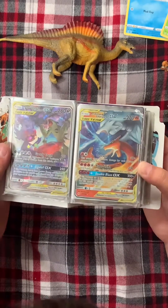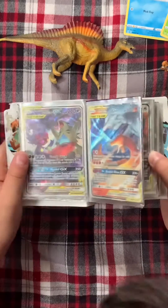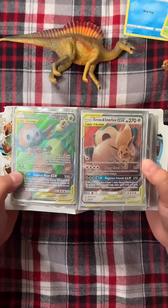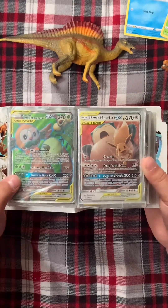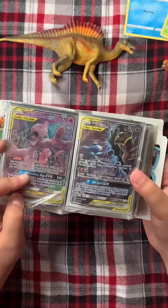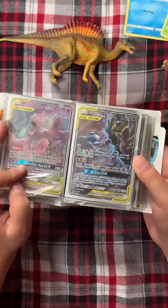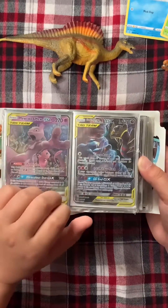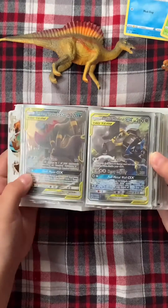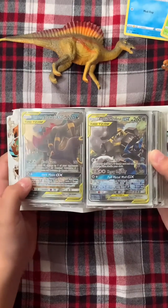My Reshiram and Charizard, my Rowlet and Alolan Exeggutor, my Eevee and Snorlax, my Mewtwo and Mew, my Garchomp and Giratina, my Umbreon and Darkrai, my Lucario and Melmetal.